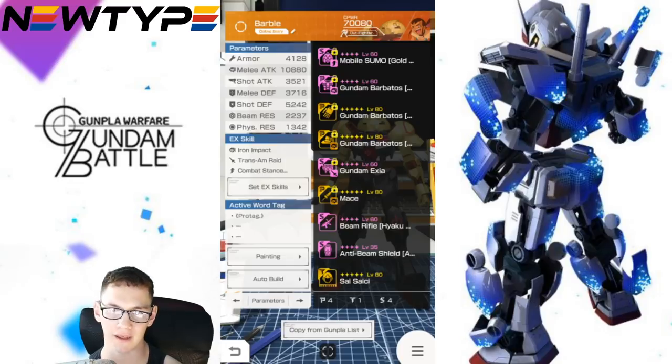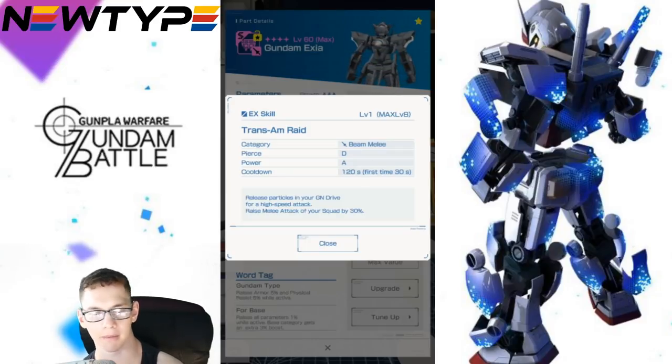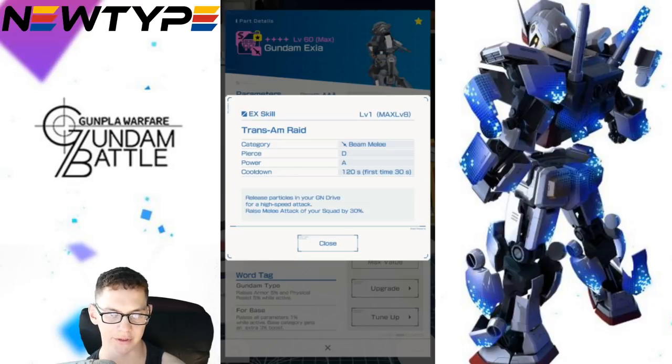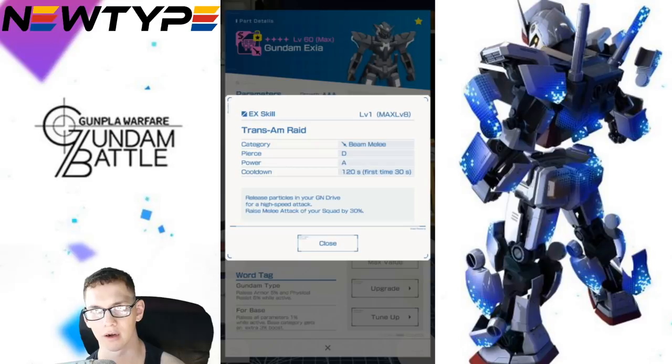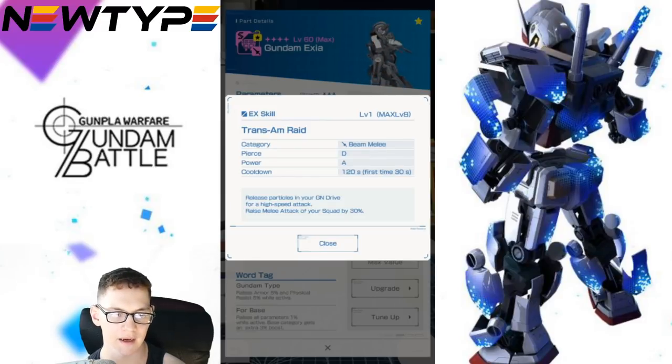So it's a beam melee attack — keep note of that. Piercing is going to be D, power is going to be A which is really good, and the cooldown is going to be 30 seconds. I really wish I had more Trans Am backpacks so I could level this up and reduce that initial cooldown, but it kind of is what it is. So it releases particles in your GN Drive for a high-speed attack, and raises melee attack of your squad by 30%. Some people are telling me that the 30% raise is actually incorporated into the attack itself when you're doing the Trans Am Raid. Some people say it doesn't — I don't really have a way of testing this out, so I'm not too sure.